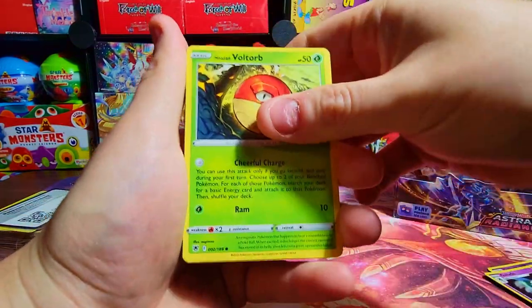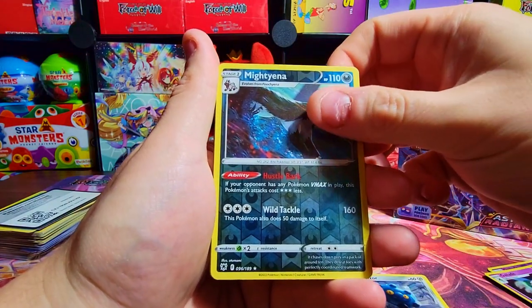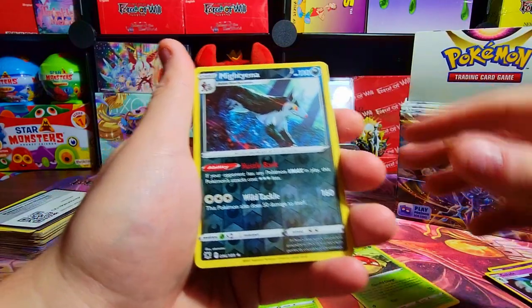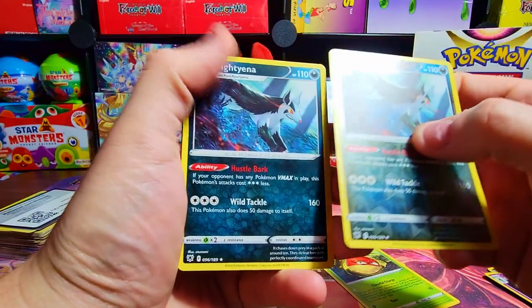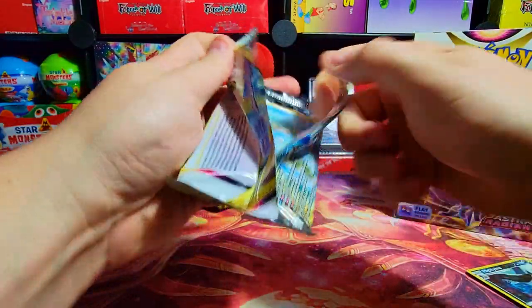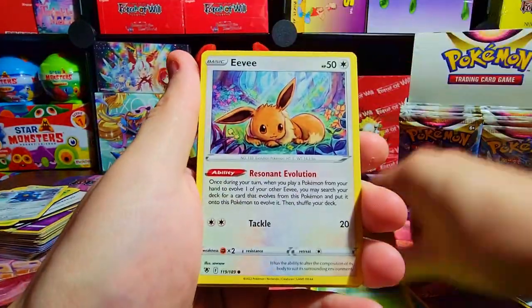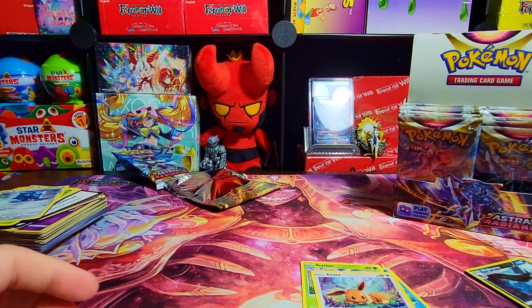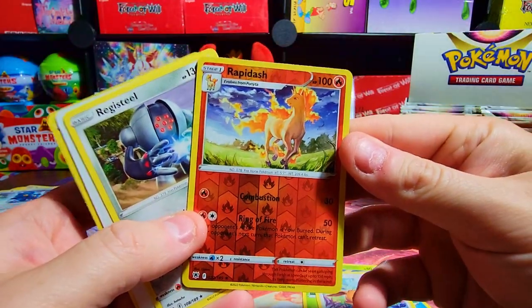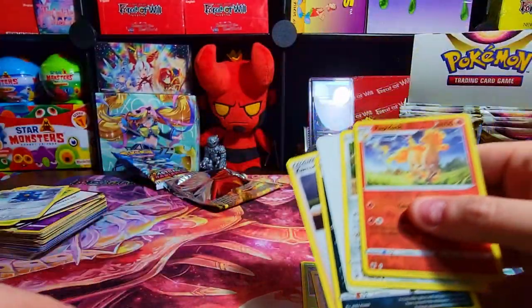Alright, Mightyena is our rare. Then we got something — oh, it's just another Mightyena. Next one up — let's see some kind of good alternate art. We haven't gotten any V Maxes yet, we're due for something. We got Rapid Dash reverse and a Registeel — just a common. I have no clue what's going on but let's try to be a little more cautious with how we open these packs.